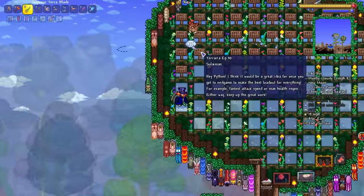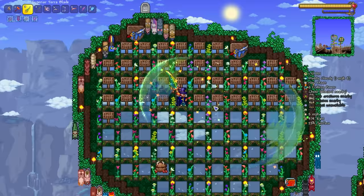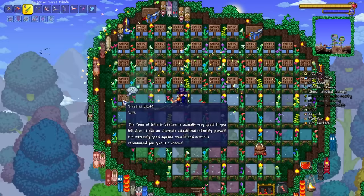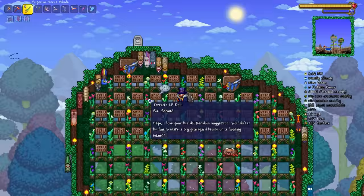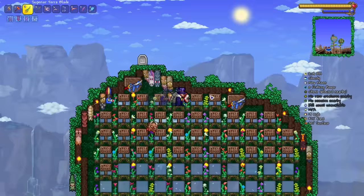We have some fun stuff to do today. For example, checking out some of the 1.4.4 features, namely this Terrorblade overhaul. It looks a little bit different compared to the last episode, because Terraria 1.4.4 has come out since episode 39 and features a bunch of overhauled melee weapons — the Terrorblade being one of them, the Knight's Edge being another. We discovered that in the Legendary Mode series itself.